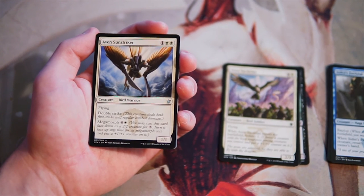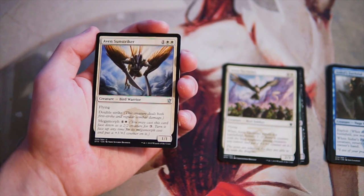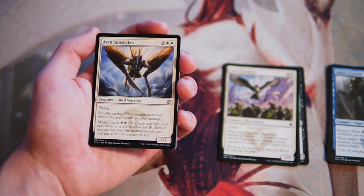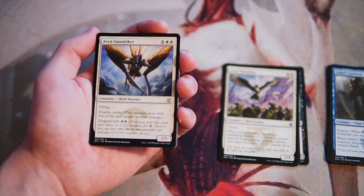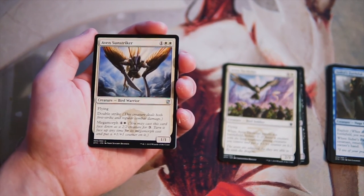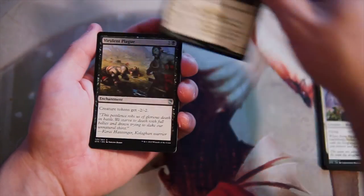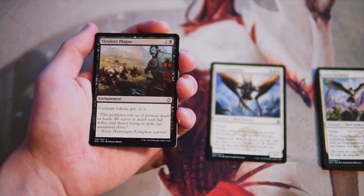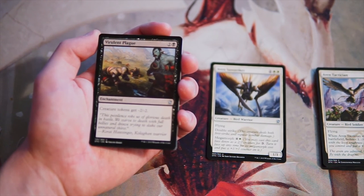Our first uncommon, Avon Sun Striker, is a 1/1 for one and two white with flying and double strike. It also has megamorph for four and a white — you may cast this card face down as a 2/2 creature for three, then turn it face up for its megamorph cost and put a plus one, plus one counter on it. I really like this card. I think this would probably be better than what we have already — it's evasive, relatively cheap, and it can do a lot of damage with double strike.